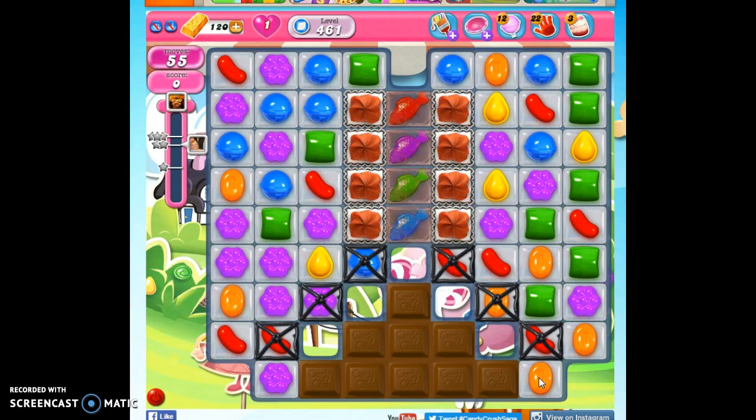So we're going to have to pay special attention to look for any kind of specials we can make, any kind of opportunities to take out a lot of this jelly that's along the edges here. We've got the fish in the central column.